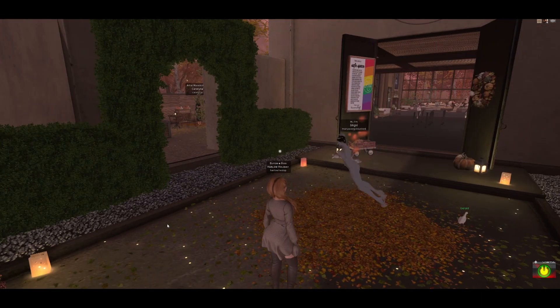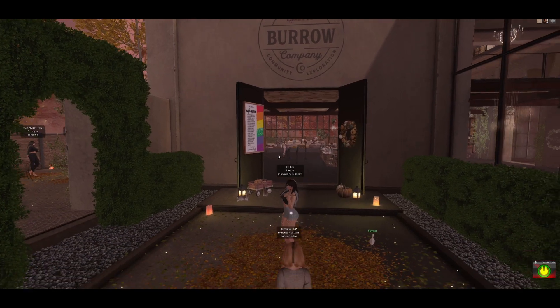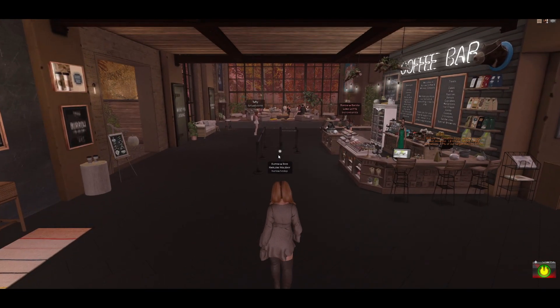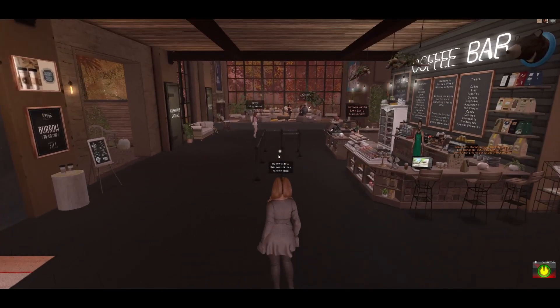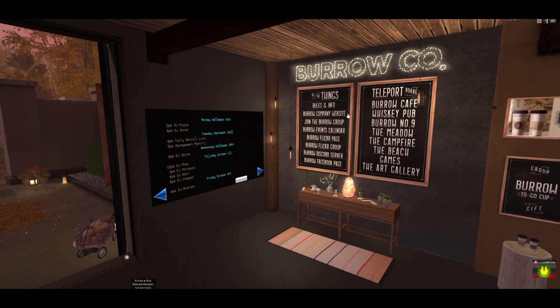We are going to start at the cafe — we are at the entrance point here. The cafe build I have used for over a year now, it's from Fanatic and I love it. I have customized it like crazy; Aria and I have changed up the decor quite a bit. Lucky put new flooring in for us recently, so it's definitely very different from the main build Fanatic made — which by the way is a fantastic, highly moddable building.